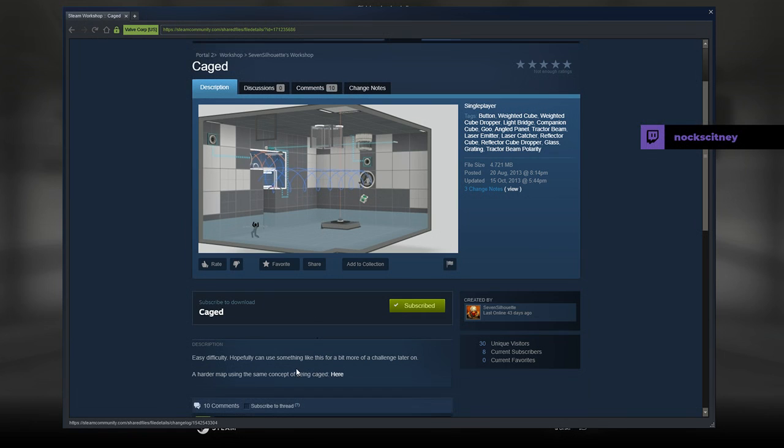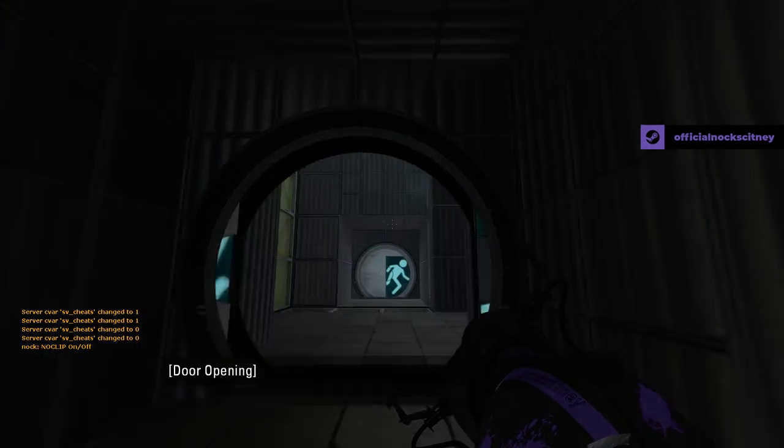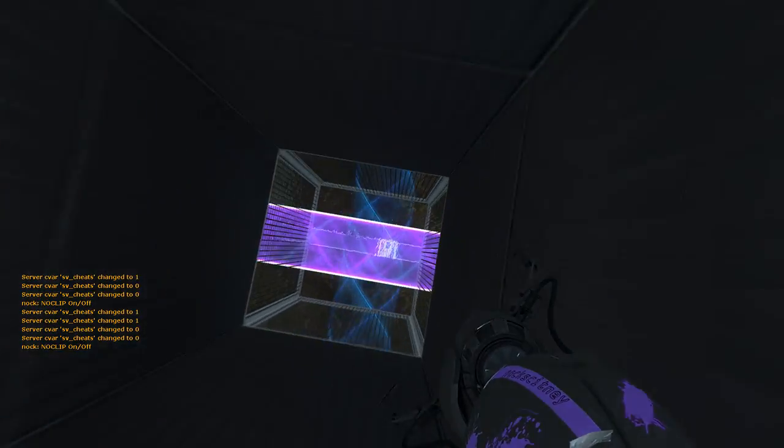Easy difficulty. Hopefully I can use something like this for a bit more challenge later on. A harder map using the same concept of being caged is here. So we have got Caged 2 in our queue already. That's been requested to us by Seven Silhouette, but in the initial instance...